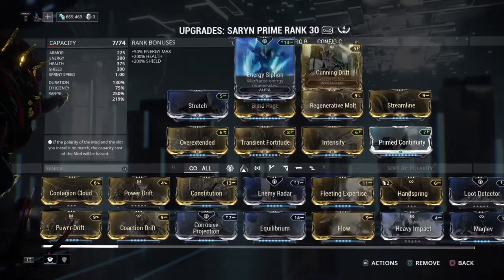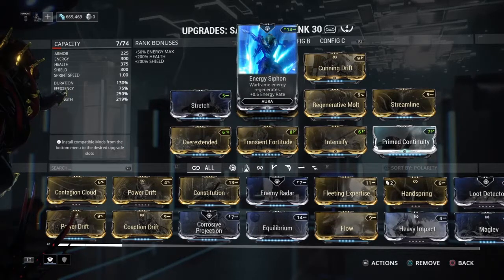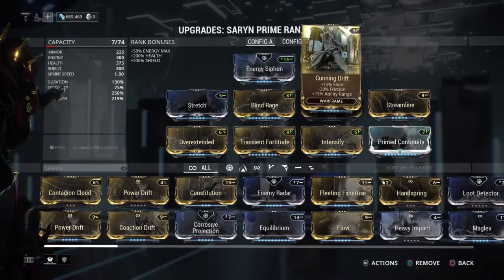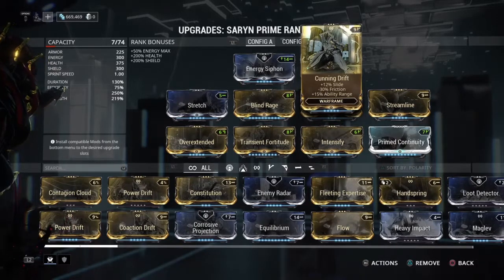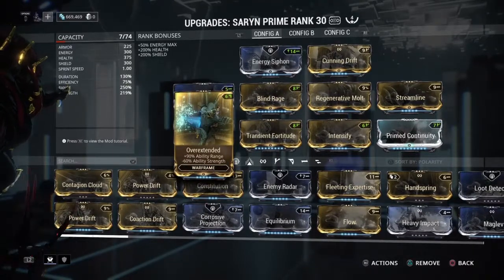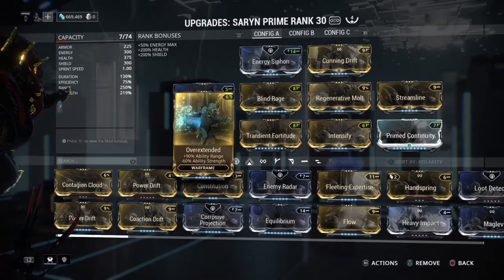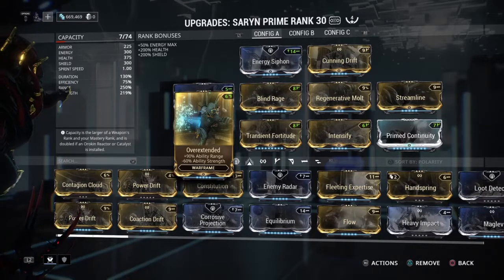So what we want — honestly go that polarity you want. I really don't care. For your mod right here, you can throw in water drift or the one for power strength. I went with range just because I want to get range up as far as I can, because to me Saryn's all about range. So I threw cunning drift on stretch and overextend. You're gonna take a little hit in ability strength, but you'll still be hitting quite hard.